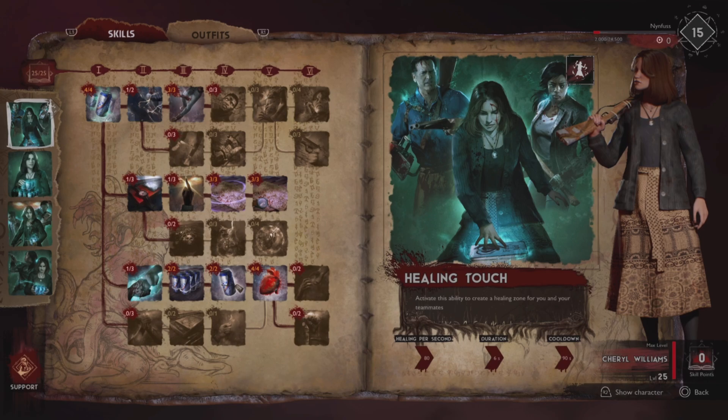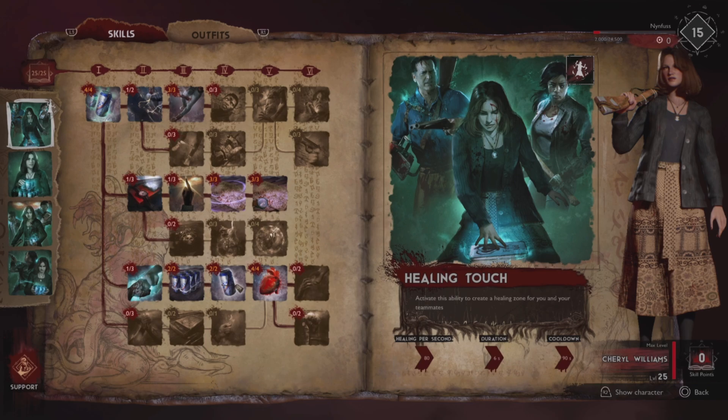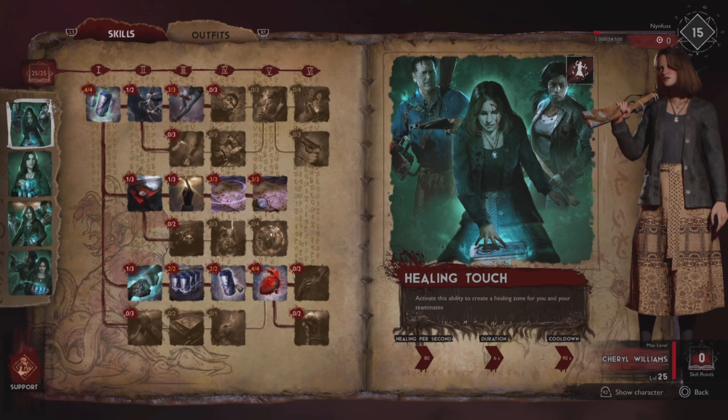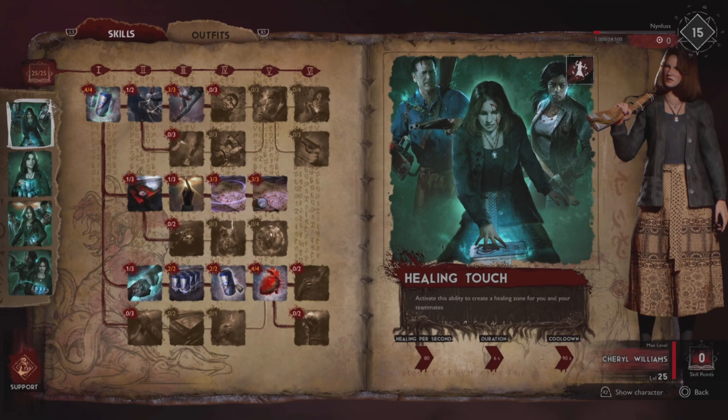Let's start with what she's doing right off the bat. Healing Touch — activate the ability to create a healing zone for you and your teammates. This is on a cooldown and it really is not the best way to heal during combat. This is for team sustain whilst trekking. You can save your life by standing in this zone, but it's better utilized to keep your health and your team's health high in between objectives and while traversing the map.